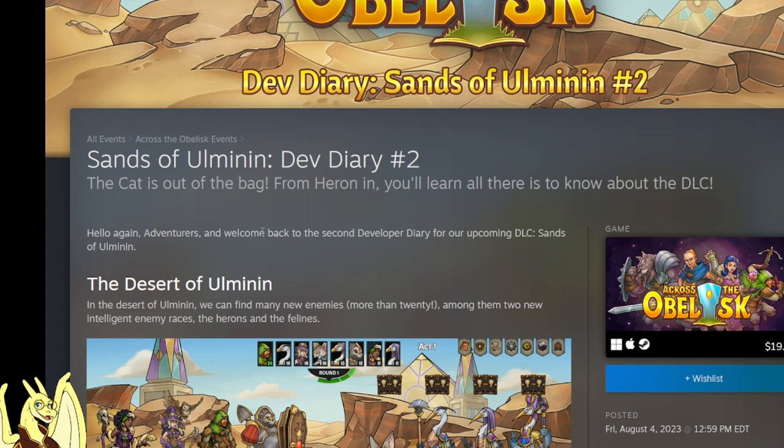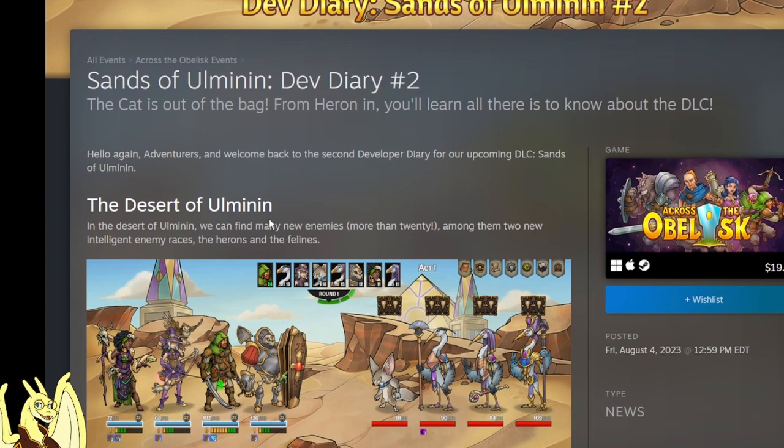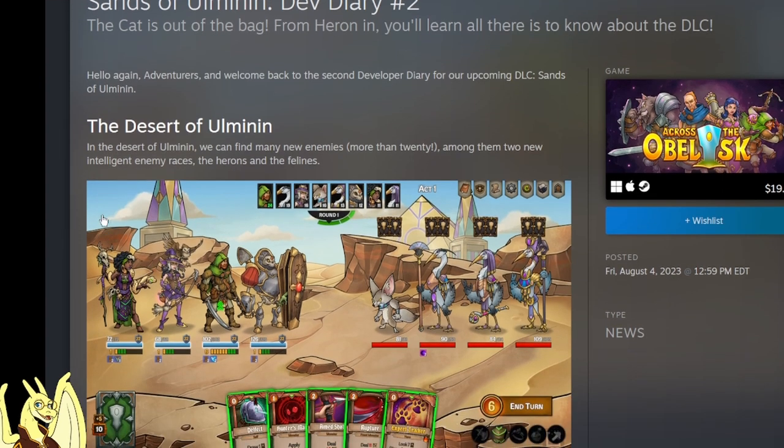Hello again adventurers, and welcome back to the second developer diary for our upcoming DLC Sands of Ulmanen - I hope I'm saying that right. In the desert of Ulmanen we can find many new enemies, more than 20. That is a lot. Among them, two new intelligent enemy races: the herons and the felines.